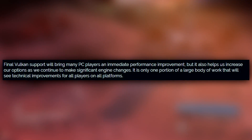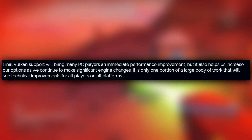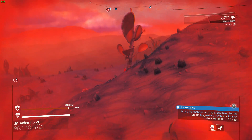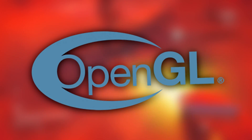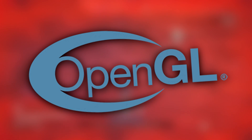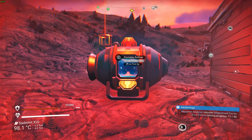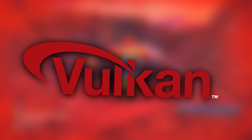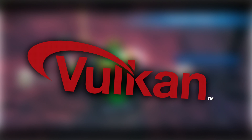Final Vulkan support will bring many PC players an immediate performance improvement, but it also helps us increase our options as we continue to make significant engine changes. It is only one portion of a large body of work that will see technical improvements for all players on all platforms. A quick explanation on what's actually going on here: No Man's Sky used to use OpenGL as its graphics API, which is essentially an interface to program games. What is important is that OpenGL is no longer used in this experimental build. The reason why this build is referred to as Vulkan is because Vulkan is now the new API instead of OpenGL. And Vulkan is said to improve performance on specifically AMD cards, something which has always been spoken about since No Man's Sky first released, but also just PCs in general.